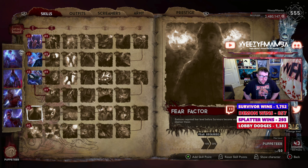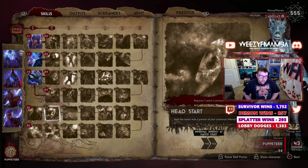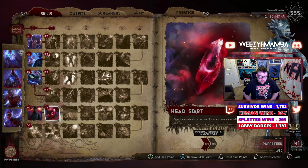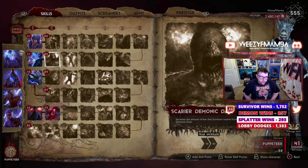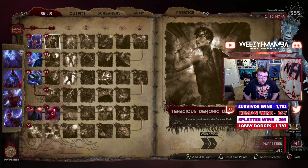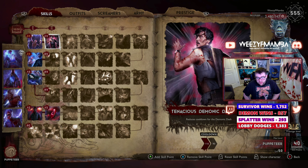We want to get down to the second row because this is where Puppeteer strives — that big Test of Time purchase. We only use one point here because, unfortunately, these two perks are worthless and we have to spend them in order to unlock Test of Time. Your Demonic Dash on base, if you skip this perk completely, would be 120 seconds — every two minutes. If you put one point in, you get 110 seconds, which saves only 10 seconds — not really worth it.